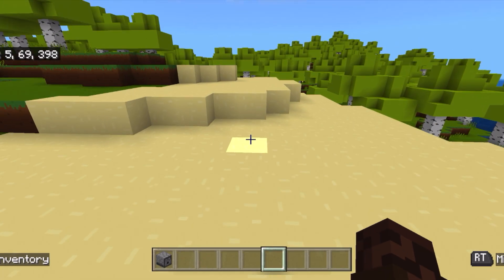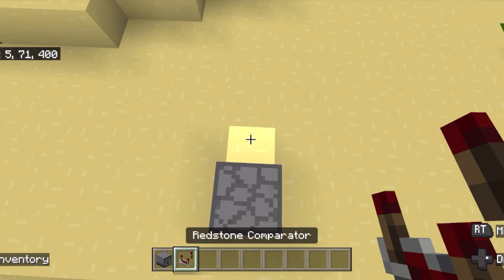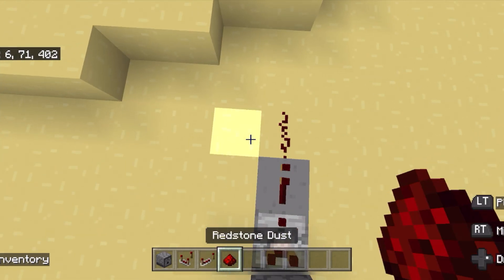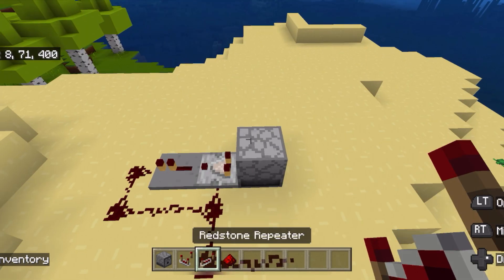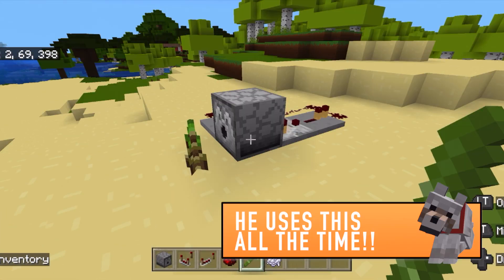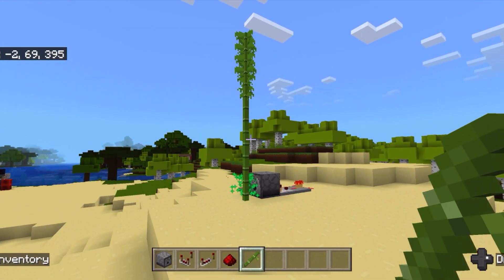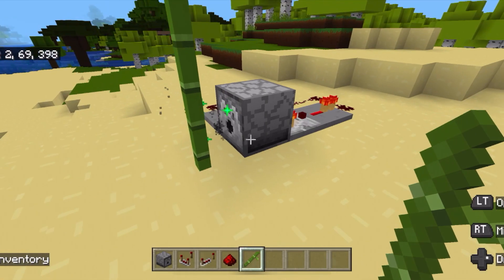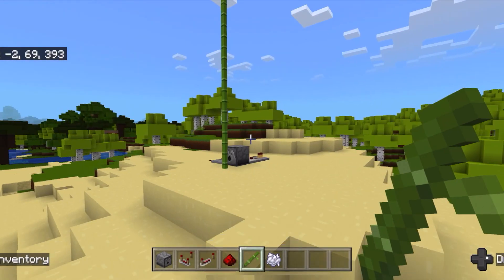The first one we're going to do is a classic that I used to love to do. Place down a dispenser, comparator, repeater, and redstone all the way around, just like that, and place another repeater facing that way. We'll test this using bamboo and let's throw some bone meal in here and see if it works. Absolutely works, and it keeps clicking until all the bone meal is gone or removed. Success.